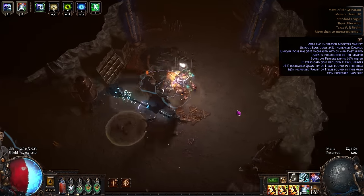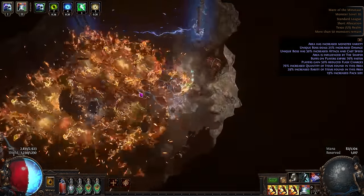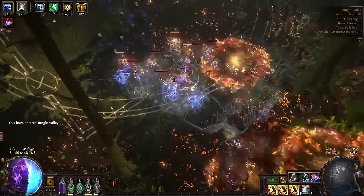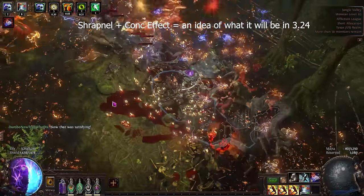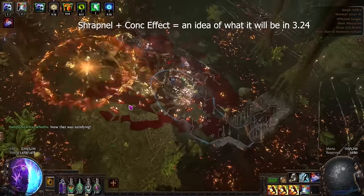Hello and welcome to my Explosive Trap of Shrapnel Trickster league start guide. In this video I'll be showing you how to league start both Explosive Trap and the Transfigured Gem in Softcore Trade. I'll give you a detailed leveling POB with some landmarks you can check yourself against, some tips, crafting guides, a simple recipe for managing your mana, and how to eventually gear up to instantly delete bosses.